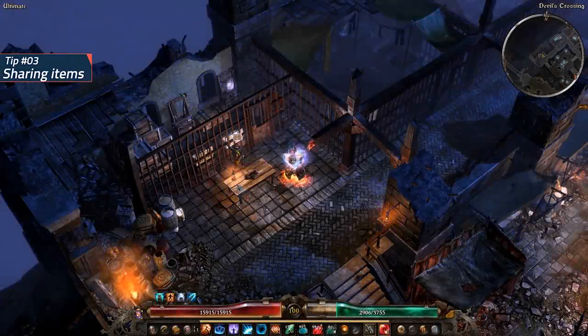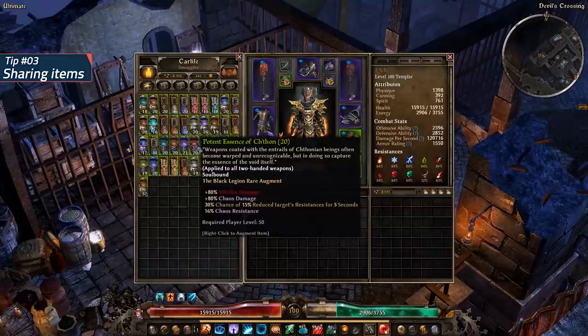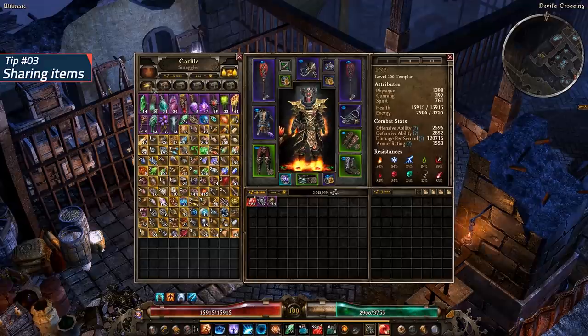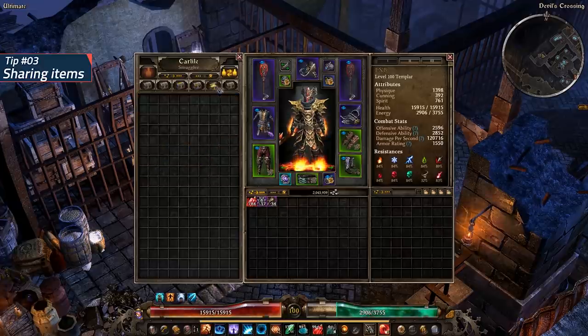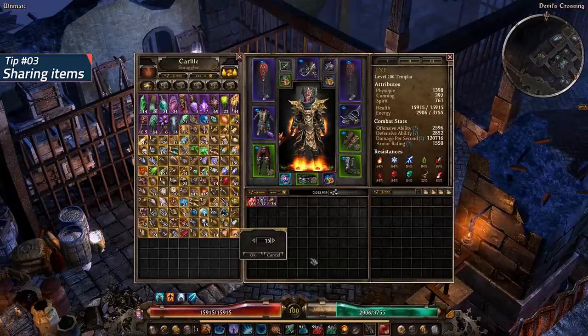Quick tip number 3: Transferring items to another character can be achieved via the item transfer tab in your stash. Any item put into any of the corresponding tabs in this section are shared between all of your characters. I recommend putting all of your component items in the first transfer stash tab to make them available for crafting and usage on any new character you might be playing. Also, holding down Shift while left-clicking will transfer items instantly between your inventory and the stash, and holding Ctrl while clicking allows you to split a stack of items into different amounts.